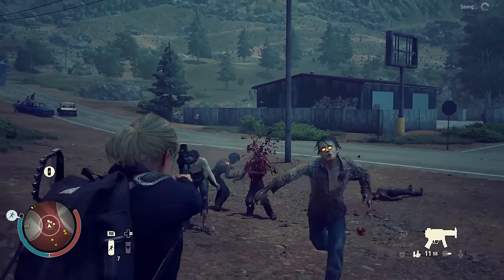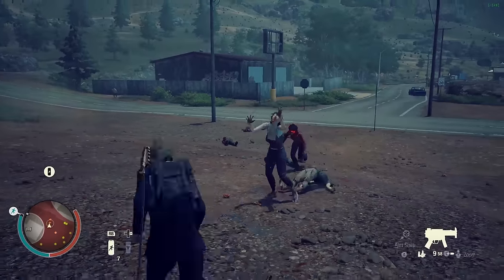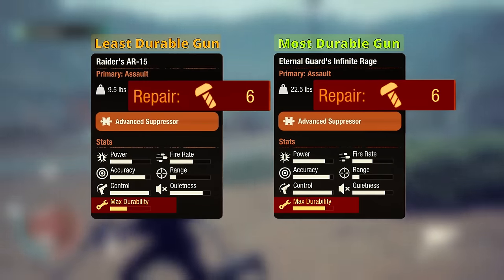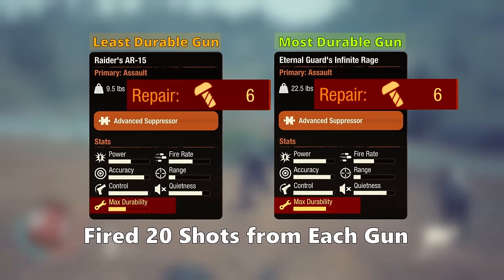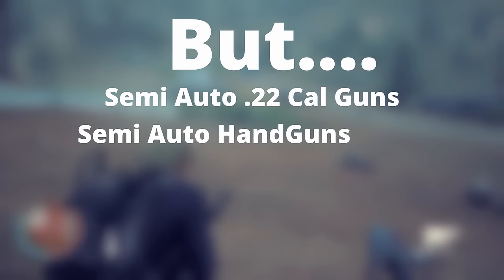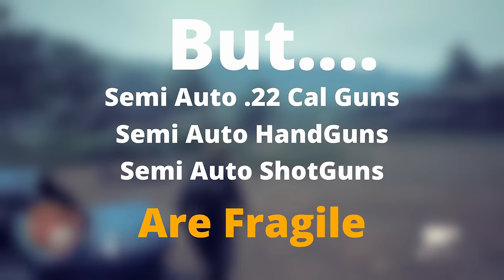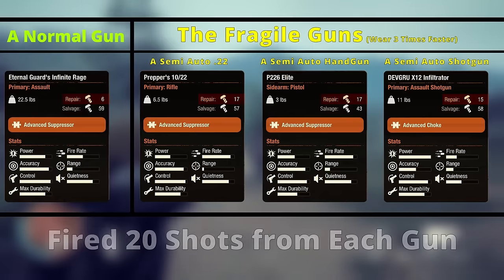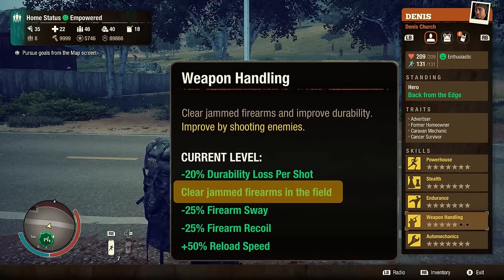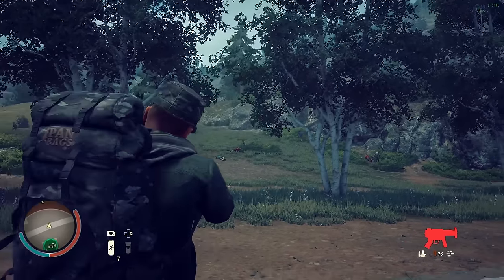Tip 21: Gun durability doesn't matter in the way you might think. Guns will always be damaged the same amount per shot regardless of their durability, so durable guns just last longer. In the end, all guns cost the same amount of parts to repair when the number of shots fired are the same. However, all semi-auto .22 caliber guns, handguns, and shotguns are 3 times weaker than other guns despite having very high durability meters, so avoid them if you're in a parts shortage. But if you have the weapons handling specialization in shooting, you can partially repair broken guns for free indefinitely.